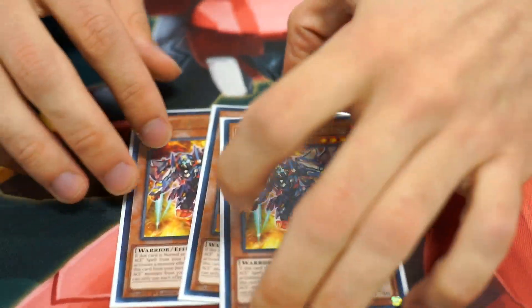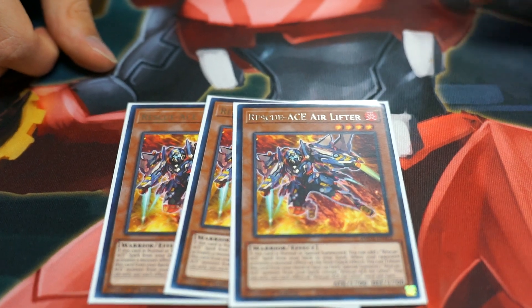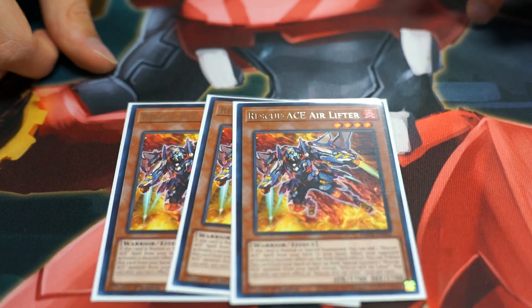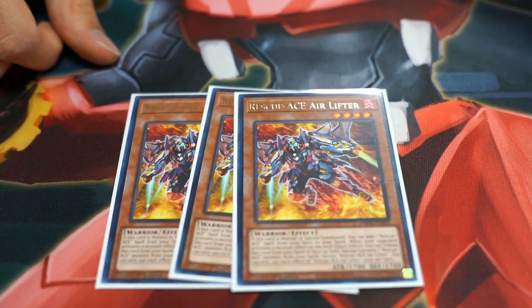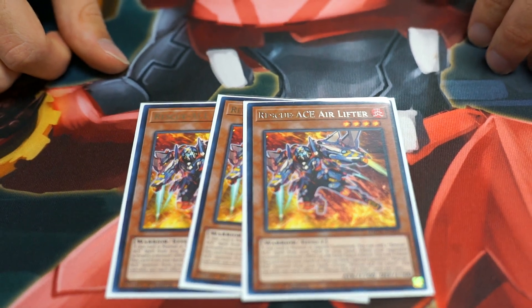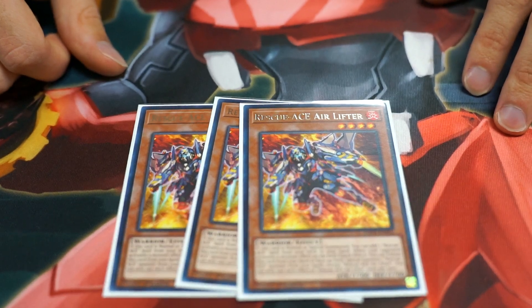Next, I am running three Rescue Ace Air Lifter. This is the one-card combo of the deck. You can climb up into what you normally go into, which is the Dark Fluid Firewall Dragon. But for my deck, since I do not have Dark Fluid, I went for a more janky, combo-oriented line into Avermax and Access Code.